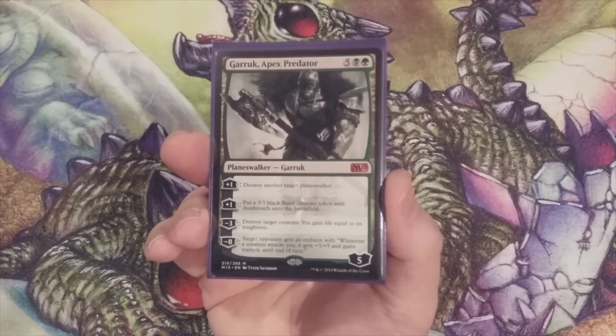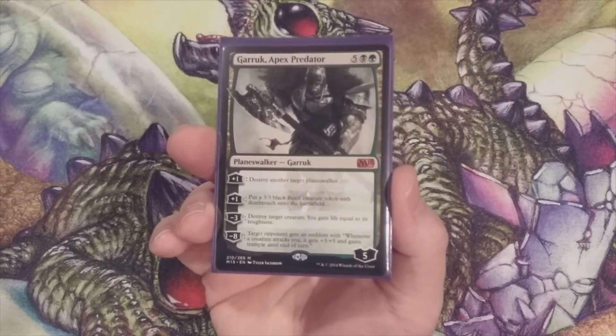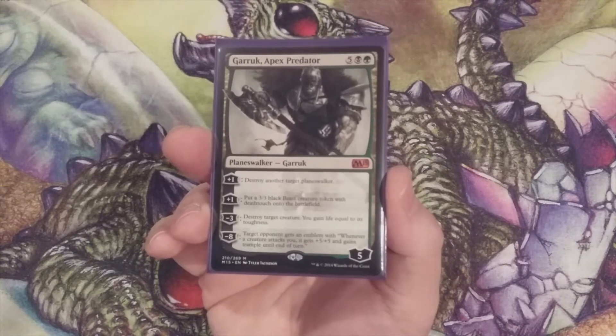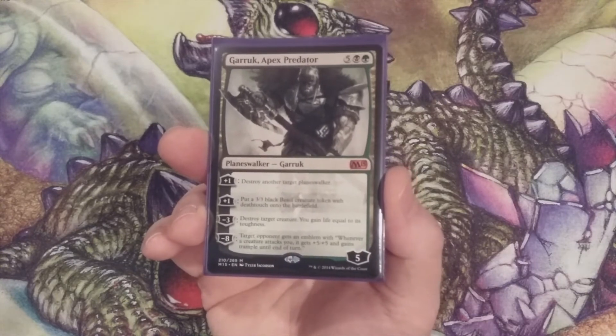Minus three loyalty, we destroy a target creature and gain life equal to its toughness. And if we're fortunate enough to get to his ultimate Big Bang ability, we remove eight loyalty counters and target opponent gets an emblem — whenever a creature attacks you, it gets plus five, plus five and gains Trample until end of turn. That is definitely something that could be considered game ending.